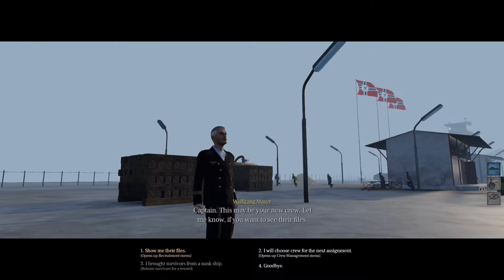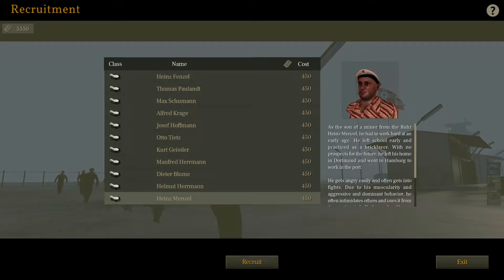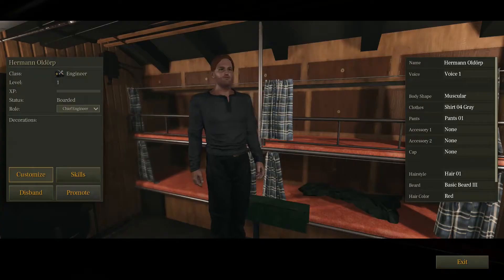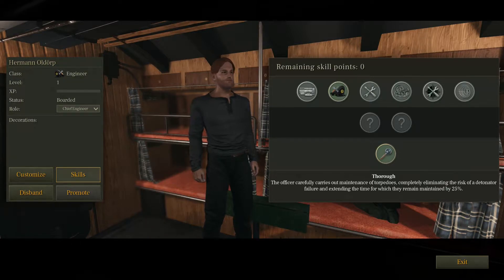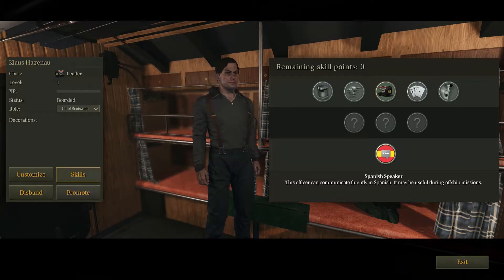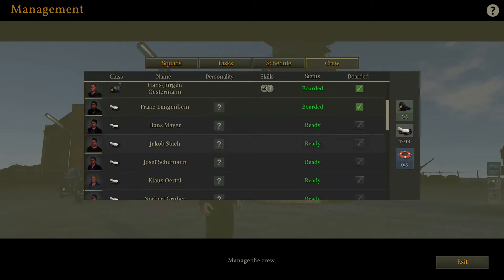Let's go to the officer and show the files here. Let me do Franz based on this engineering profile because engineers are always useful. Let me choose their next assignment — status is boarded. They have different skills here: engine specialist, and there's a chance of spawning users. This one's a Spanish speaker. So you can have multiple different skill points and specs you can do with the crew.